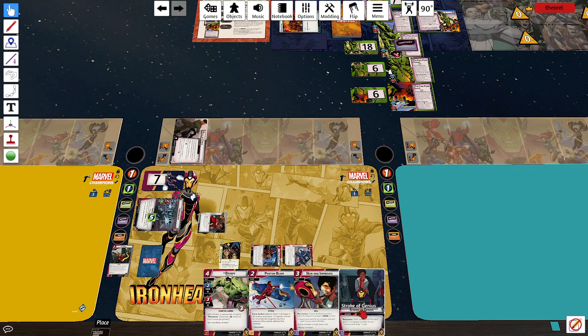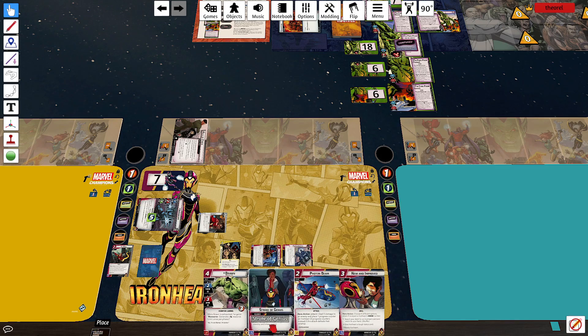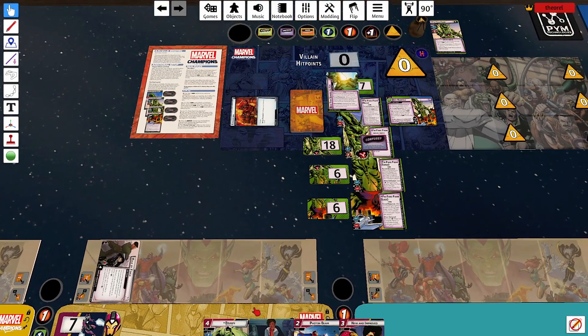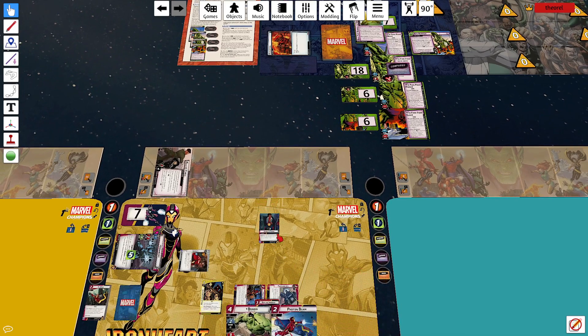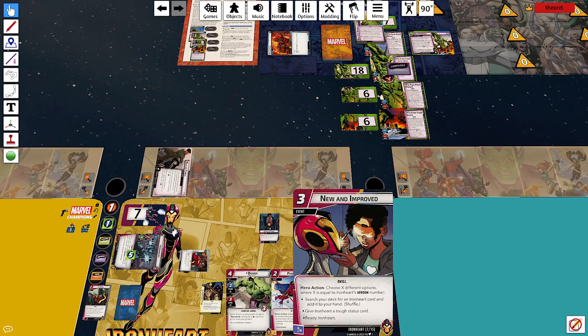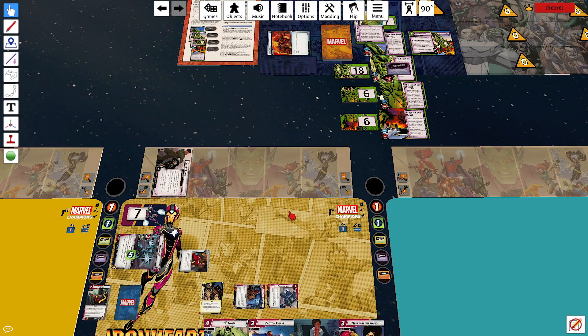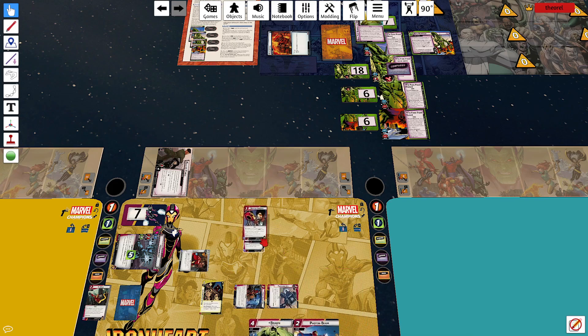I'm sadly a resource short of doing that. I could play New and Improved, or I could play Photon Beam. Photon Beams may be good enough. I would love to play Brawn but I don't have four resources — there's no way I'm going to get four resources here. I guess next turn I will have four resources; maybe I'll just play Brawn next turn. We're going to Photon Beam.